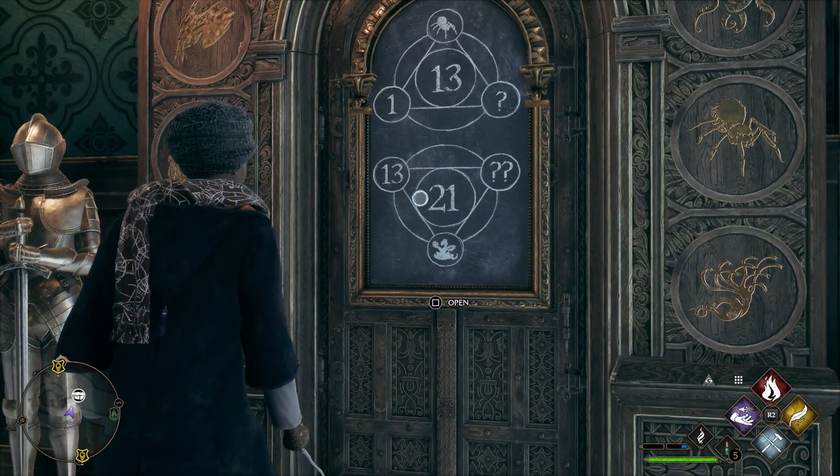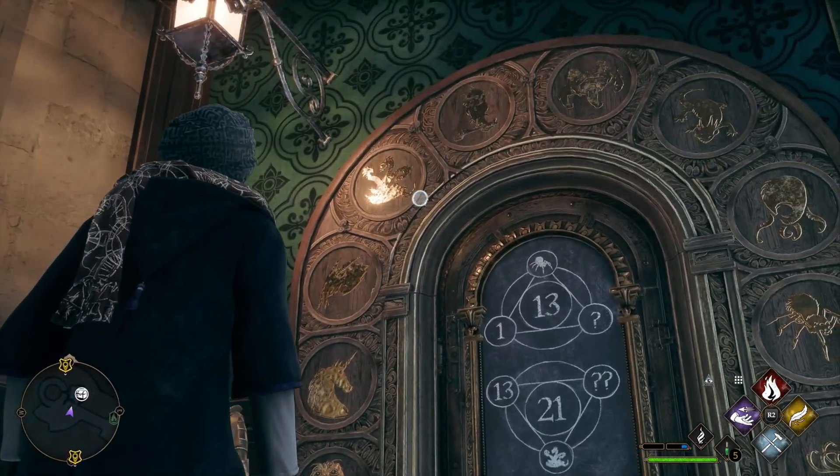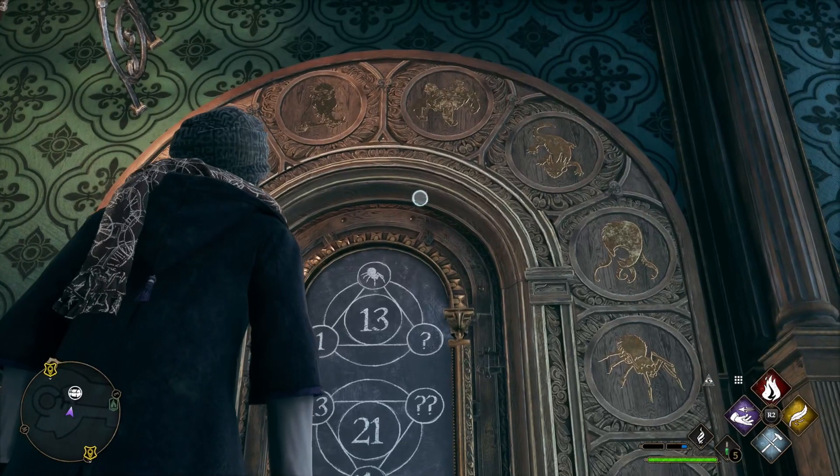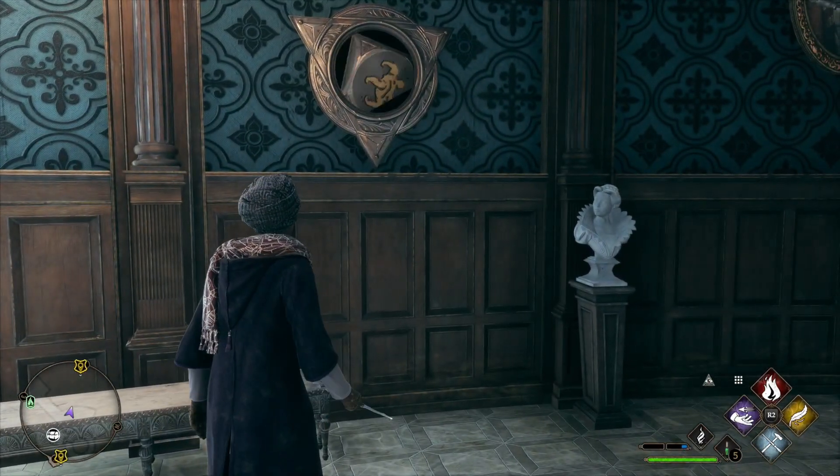3 plus 13 is 16, and 21 minus 16 is 5. So you go 0, 1, 2, 3, 4, 5 — and it looks like a five-legged spider. So we'll go ahead and select this five-legged spider here.